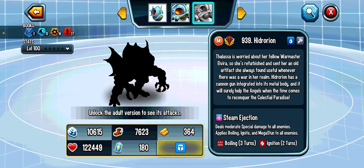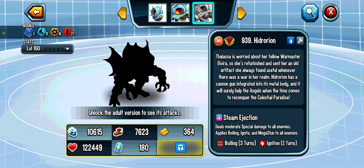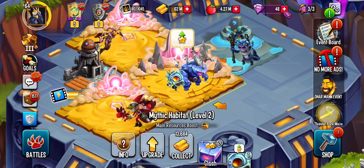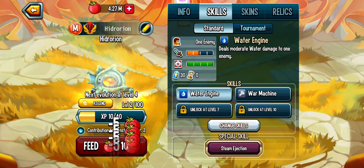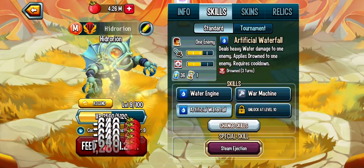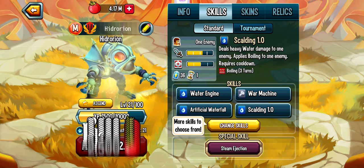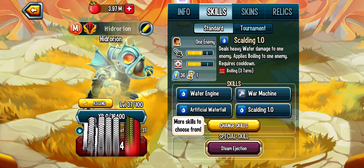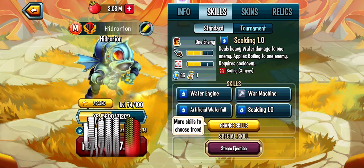His finisher, Steam Ejection, deals moderate special damage to all enemies, applies Boiling, Ignite, and Mega Stun. I really like that — it's special damage for an attacker who's water and metal, applies two great DoTs, and denies. If you're outlasting another attacker, that finisher should end it. Artificial Waterfall deals heavy damage to one enemy and applies Drowned. Scouting 1.0 deals heavy damage and applies Boiling on a one-turn cooldown.